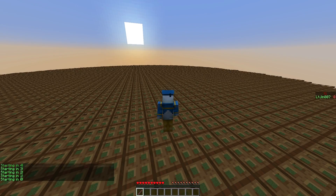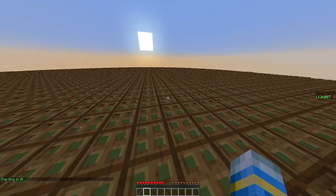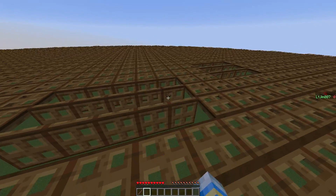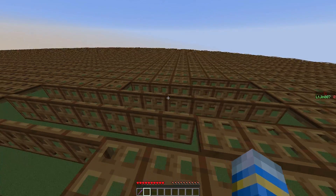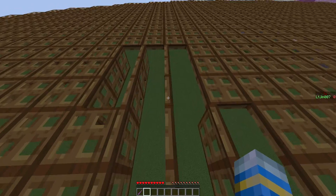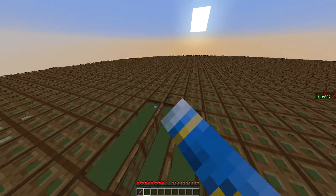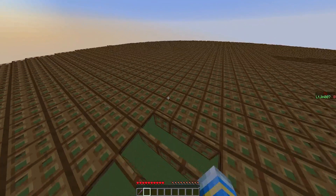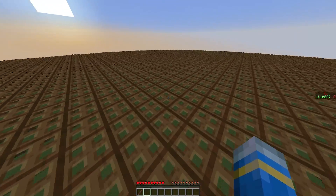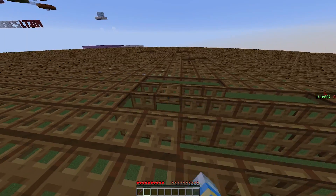We have our knockback 3 stick which we can use to hit players off the edge, or we can right click to open a group of 3 trapdoors, and we can even walk along the edges if very careful. This makes it a lot different to normal spleef — you can still survive if every trapdoor is open, but you can't bring them back up, which is cool.